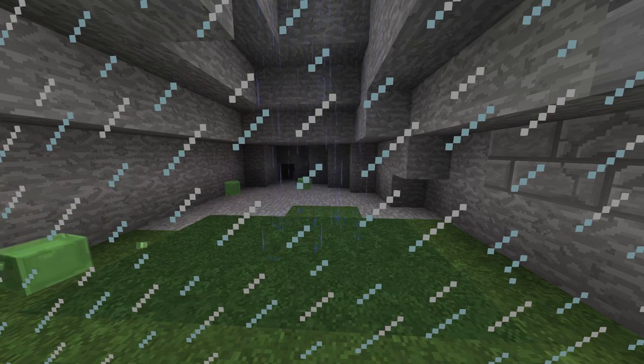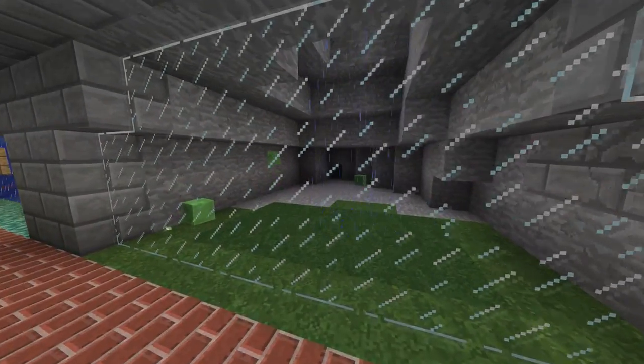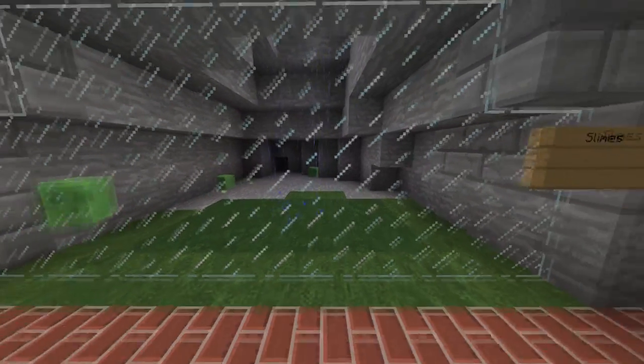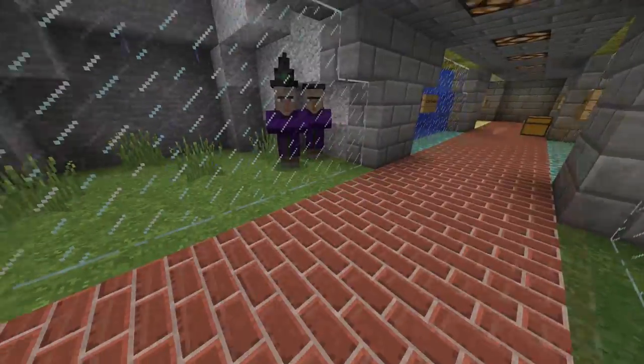Over here we got slimes. They've been disappearing over time because the bigger variants were killing themselves in these small block spaces, but there are different sizes of slimes. Bigger sizes will break up into smaller sizes when you kill them. They spawn in swampy areas and very far underground.